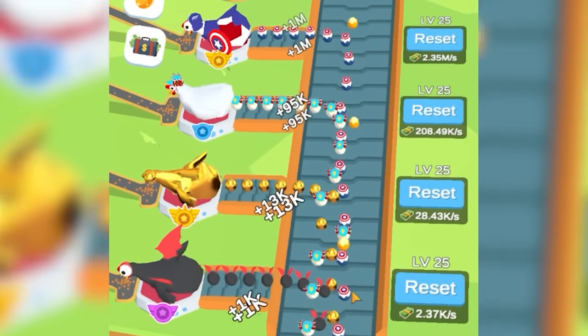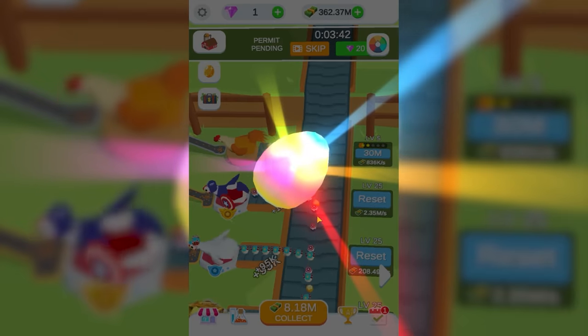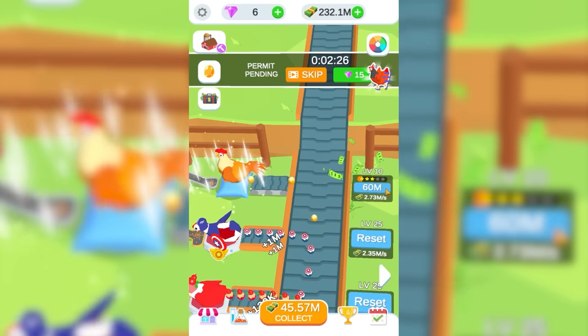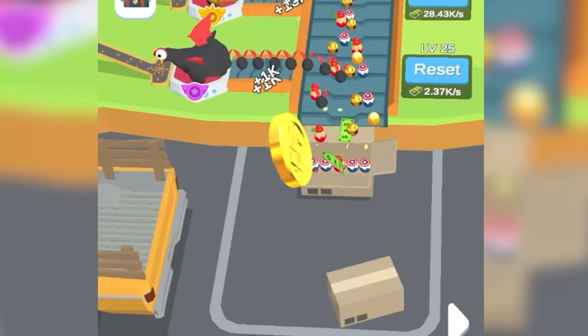Now we have a conveyor belt that looks like a car tire. While we were doing that, we made 200,000,000 dollars and we got a new chicken. This is going to add 40% income to this one. We could probably spend half a billion dollars upgrading this chicken more — I feel like its value is going to go up crazy high. Its upgrades are costing almost 100,000,000 dollars, but it's also making 3,500,000 every second.